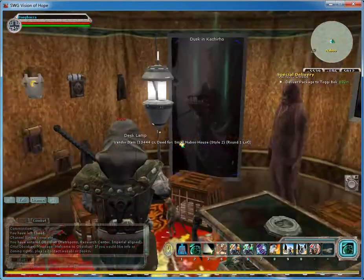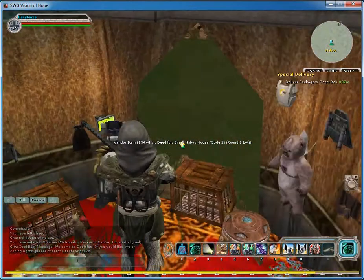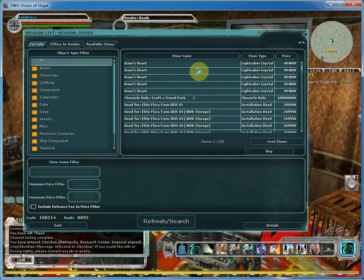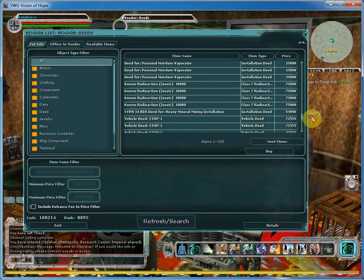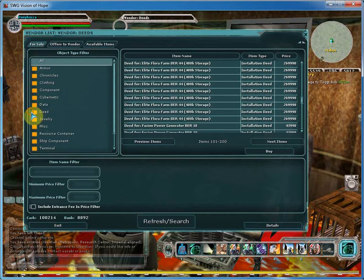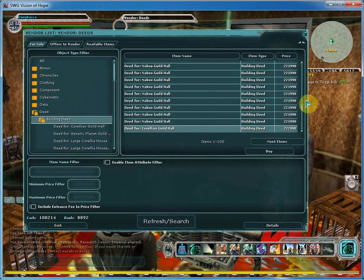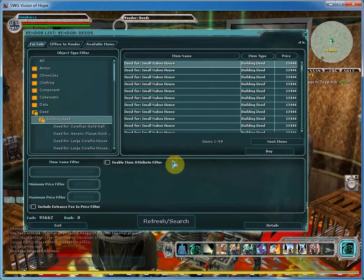Look at all this stuff in here — it's kind of cool, actually. Deeds, Ewok Festival of Joy deed, Familiar Deed. So you have two vendors here. This person has a lot here — probably a little bit more than I really need. The only thing I really need is a building deed. Let me see what the cheapest is. Small Naboo house — that's all I want. I'm going to buy that. Thank you so much, sir.